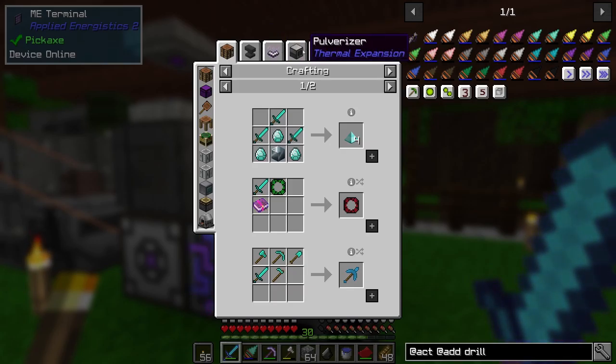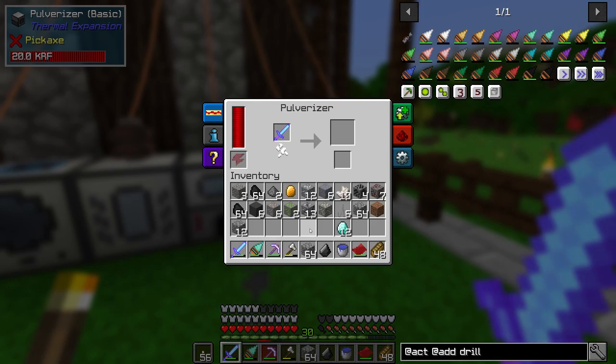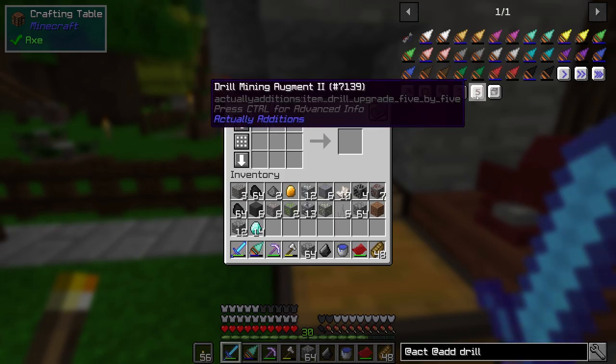Oh, no way. Is this really a thing? So I wasted three levels and three lapis, but no big deal, because I can apparently turn my sword back into diamonds. That's awesome — so that's actually a decent way to handle it. We'll just grab our diamonds back. Oh, you know what I'm realizing? I really missed out on keeping that stick that I used. That's unfortunate.